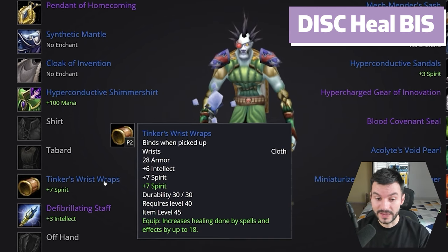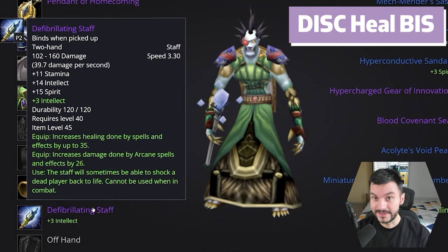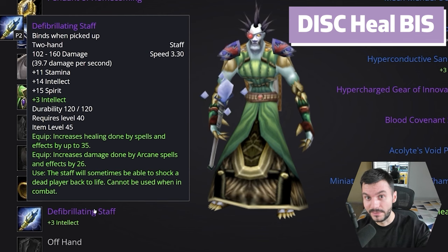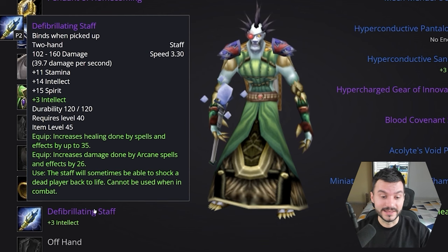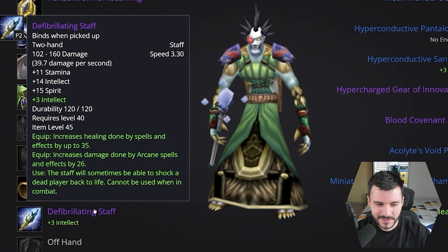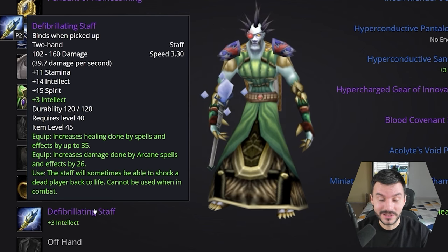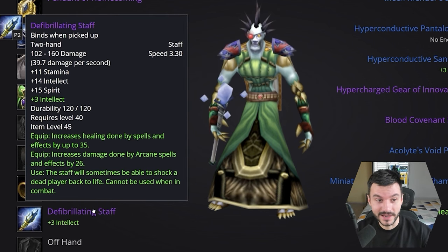Thinker Wrist Wraps: 6 Intellect, 7 Spirit, and 18 Spellpower. And the Epic Staff from Gnomer has 11 Stamina, 14 Intellect, 15 Spirit, and 35 Spellpower. It also sometimes shocks a dead player back to life, though it says it cannot be used in combat. For something this unique, rare, and epic, maybe they should have made it work in combat — a sort of combat res for all the healers that wear it. Maybe a bit too overpowered, but really nice looking stuff.